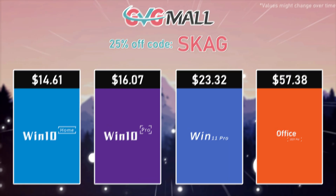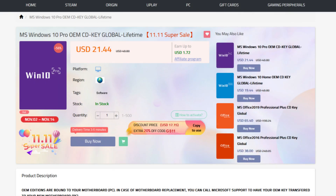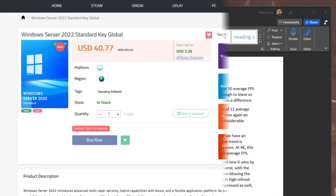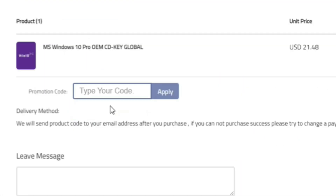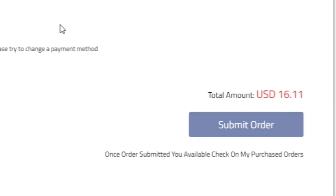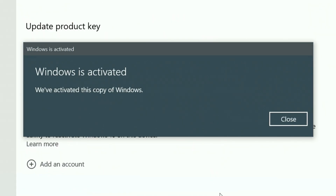Some of these tips you can use on mobile processors, but most are aimed at personal desktop gaming computers. Today's video sponsor is GVG Mall, bringing you all the software deals you need like Windows 10, Windows 11, Office 2021, and even Windows Server 2022. Use my SKG discount code for 25% off, getting a Windows 10 serial key for only $16, and you'll have an activated system.